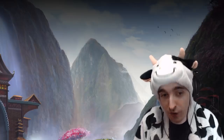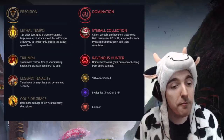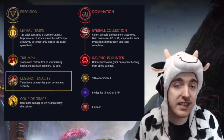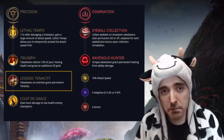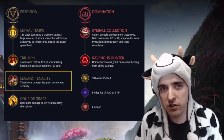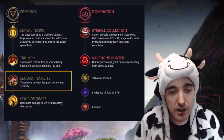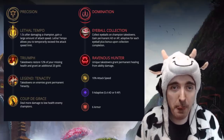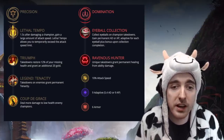The build I've been using in solo queue is as follows. I am using the Precision Tree, and instead of Conqueror I'm using Lethal Tempo. The other runes are the same, except I've been using Legend Tenacity instead of Alacrity. You can really switch them based on whether or not you need them, but Tenacity is really powerful and it feels really good in most situations. In the Secondary Tree, we are still bringing Domination.